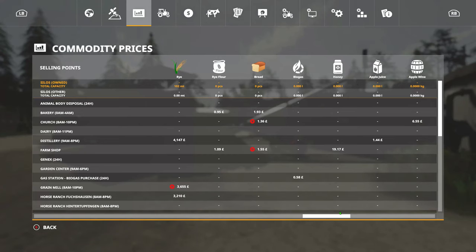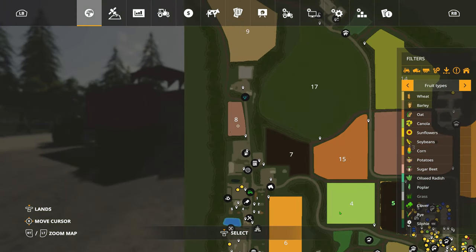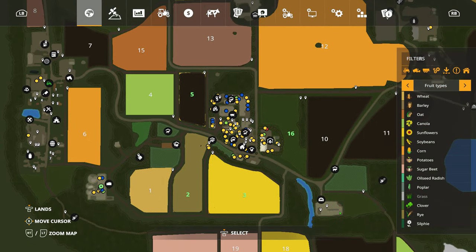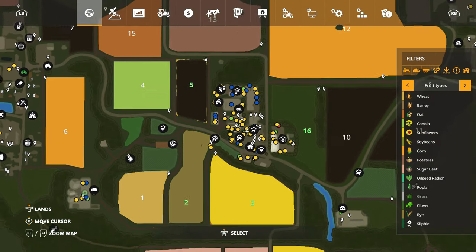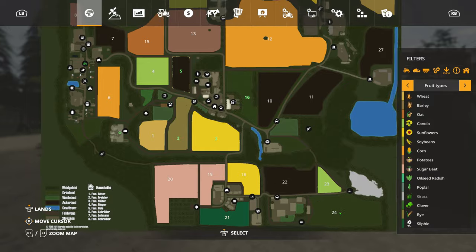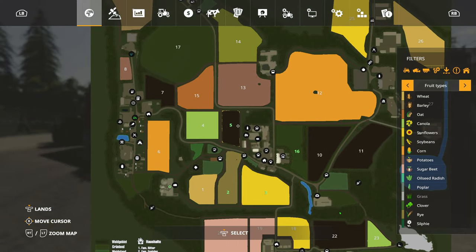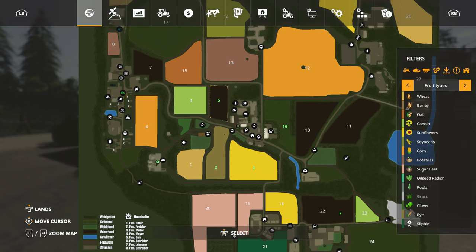Just to let you know, I did sell field 8 - got all the potatoes out of it, stored them in the shed by the big bag machine, and decided to sell the field. We don't need field 11 anymore, we've got enough potatoes. I do need some pig food and there are a few things I want to do this episode - pig food, and making big bags out of the seeds from the last episode to sell straight away.